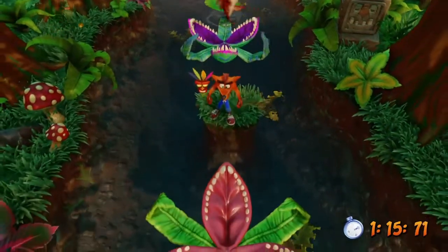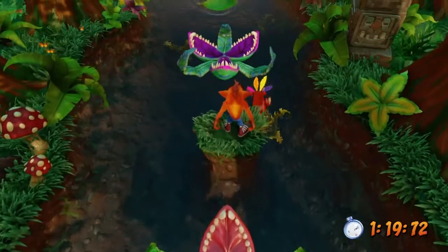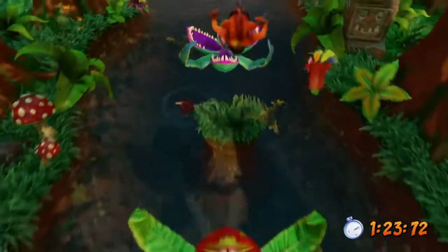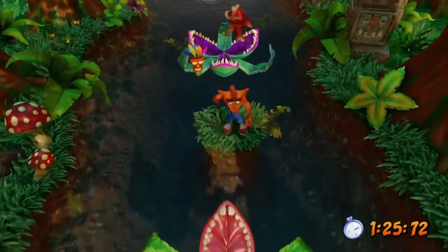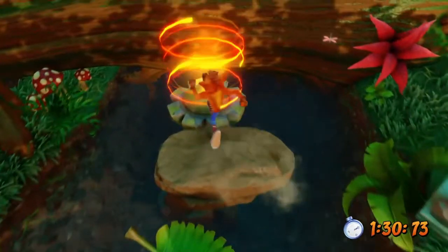Right here is where you need the Aku Aku. Usually at this part, you're jumping right here and this one's closing. So you're usually going to have to use your Aku Aku to get through. And then you're at the end of the level.